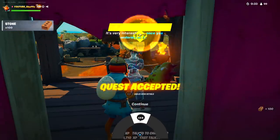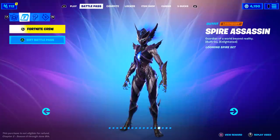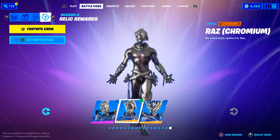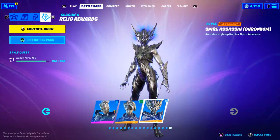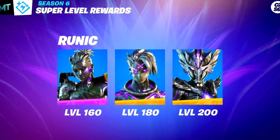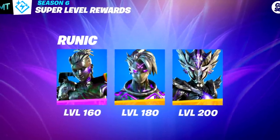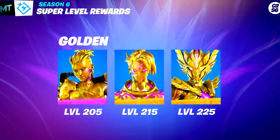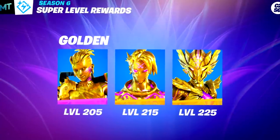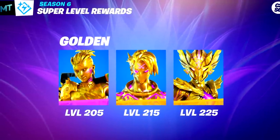There's great news for those who level up their Battle Pass — you'll now receive extra added styles for your Battle Pass skins. For reaching level 110, you unlock the Chromium Tirana style; at level 130, the Chromium style for Raz; and at level 150, the Chromium style for Spire Assassin. For reaching level 160, you unlock the Runic style for Tirana; at level 180, the Runic style for Raz; at level 200, the Runic style for Spire Assassin. And for reaching level 205, you unlock the Golden style for Tirana; at level 250, the Golden style for Raz; and at level 225, the Golden style for Spire Assassin.